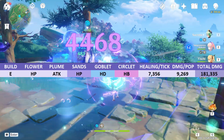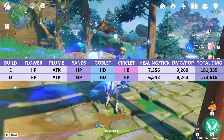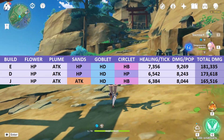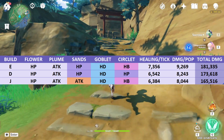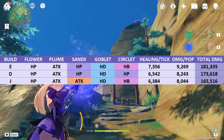Your next best choice is build D, with HP Sands, Hydro Damage Bonus Goblet, and HP Circlet. The third choice, build J, with Attack, Hydro Damage Bonus, and Healing Bonus, can also perform relatively well, though not optimally.